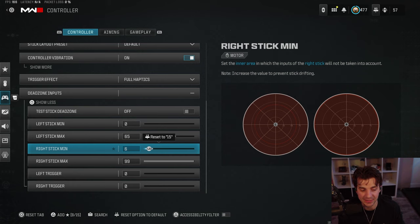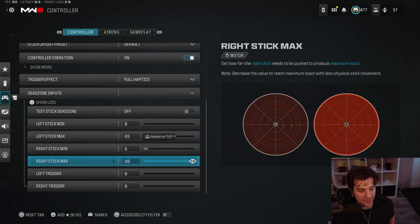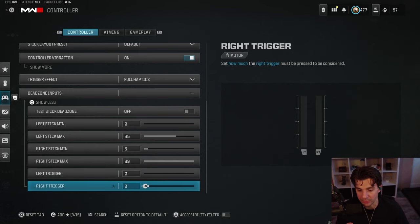It really depends on what's best for you instead of just copying someone else's dead zone. Anywhere from zero to eight — eight being the absolute max I would go. I play on six, so does Selium. Some other players on the team play on three, two, or four. Right stick maximum I would never touch, and make sure left and right trigger are at zero so your controller is at its most responsive.